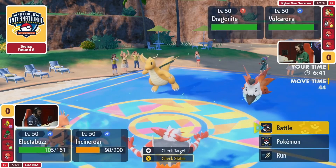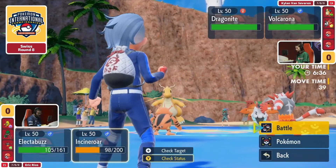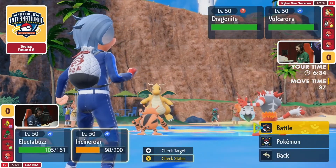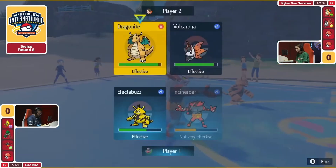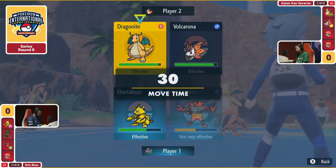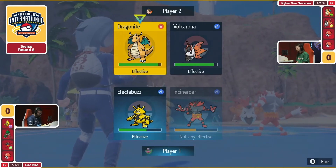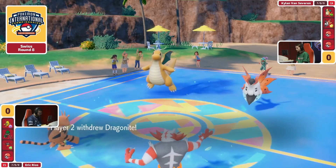It probably depends on how fast the investment in the Incineroar is — because it may even be to a point where if you've got a bulky Volcarona, it might be able to outspeed at plus one. Most importantly though, there's no immediate offensive pressure from Eric's side, so he's playing a very situational board state where he wants to start whittling down Kylan's options.